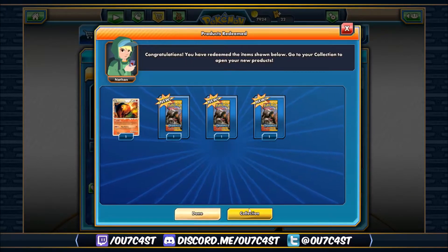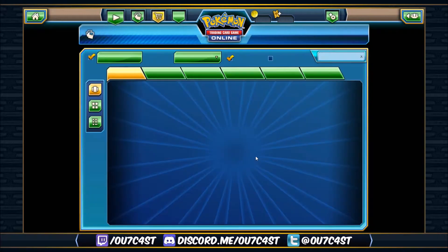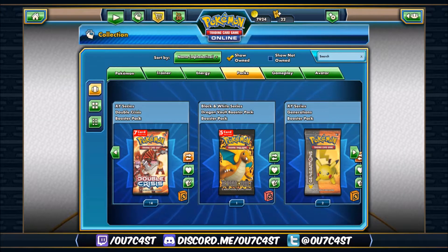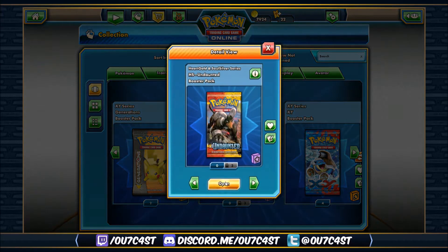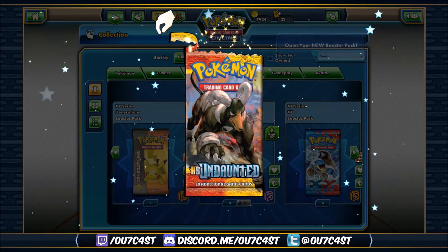Then it's got the Flare Destroy attack — 70 damage for two fire and one colorless. You discard an energy card attached to Typhlosion and discard an energy card attached to the defending Pokemon. Sweeps water types of course with the fire typing. Let's head to the collection and open up those three packs.